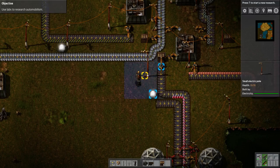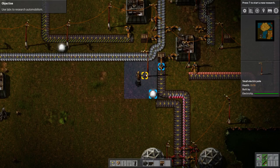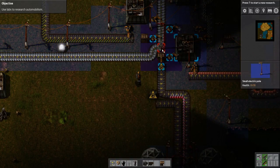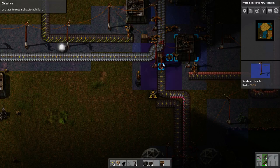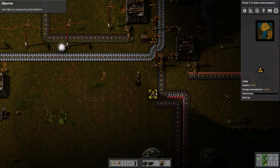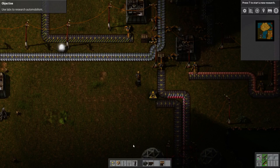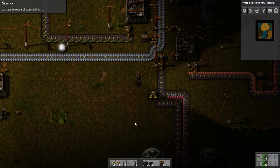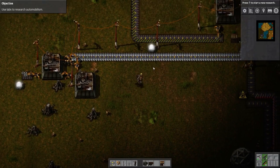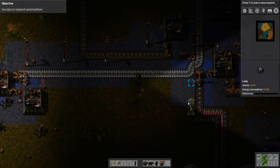The way I want to do this is bring it across here and then manufacture the copper cables here, and then manufacture the electronic circuits if I can. What I'm going to need to do is move this electricity pole because it's right in my way. Let's shift that just to there. Let's also move this light and put it over here — it's getting a bit dark.